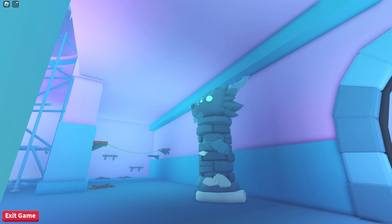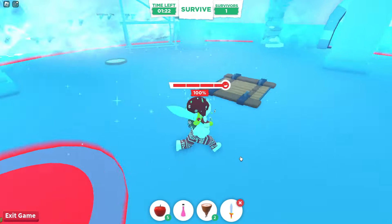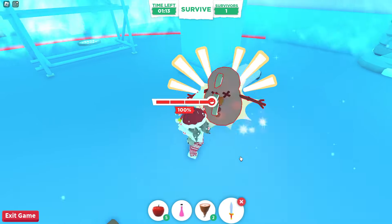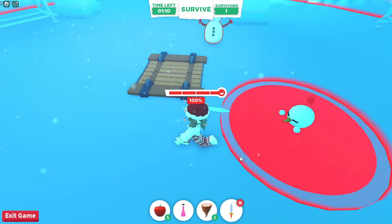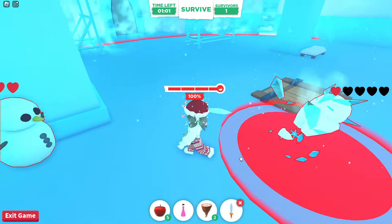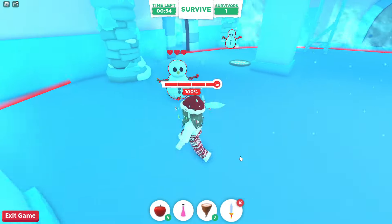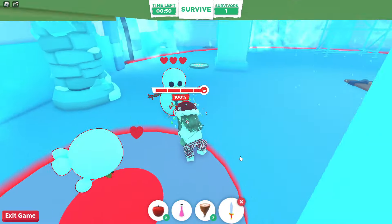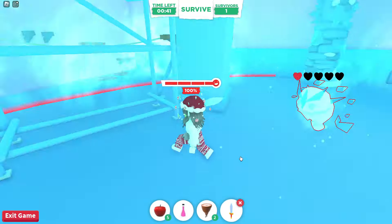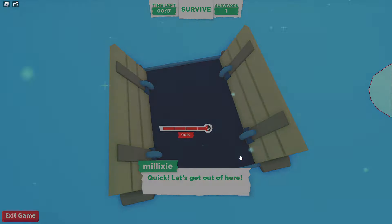Now it's time for some combat — Frost Claws is going to spawn snowmen that you'll have to defeat with your sword. I recommend using the hit-and-run method: red circles appear on the floor under the snowmen, and if you're standing in them when they fill up they will damage your health. Take a hit, then run out of the circle before it fills up. This way you can hit the snowmen without taking damage. When the timer runs out, the wooden hatch in the middle of the floor will open — jump in.